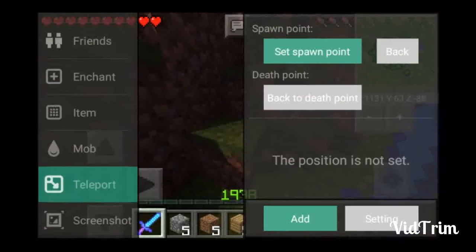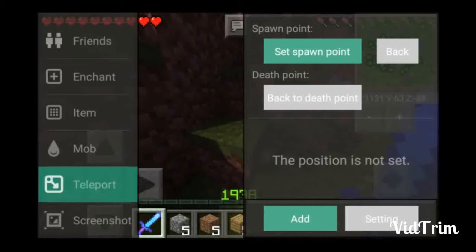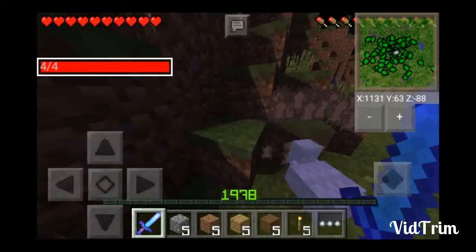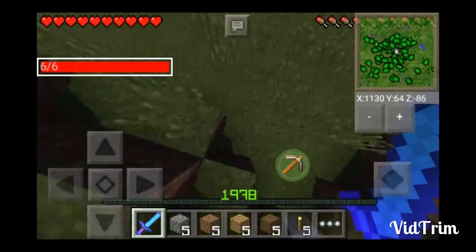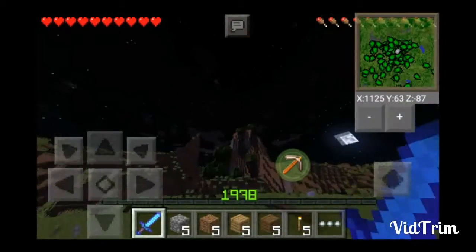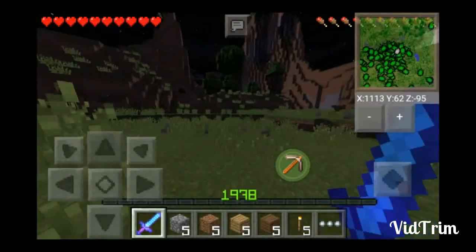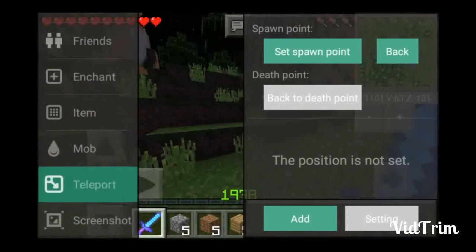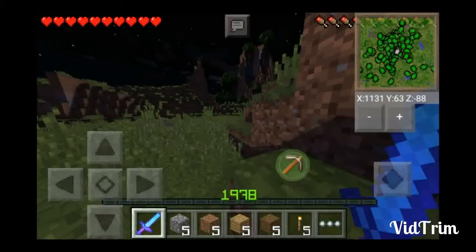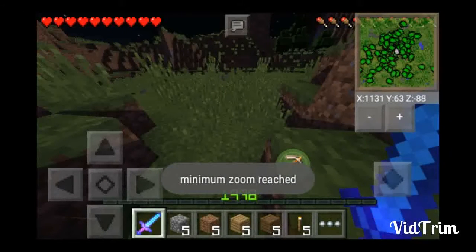There's also teleport — you can set your spawn point. Let's say I set this as my spawn point and hit Set. Then I walk way over here, open this again, hit Back, and I'm back. Look at the mini map — oh my gosh.